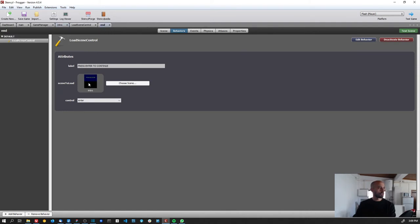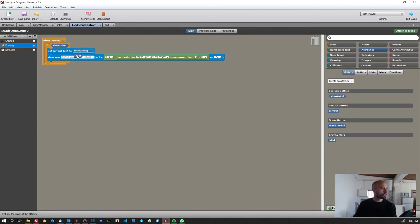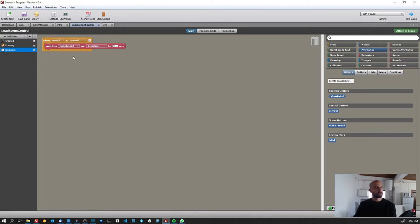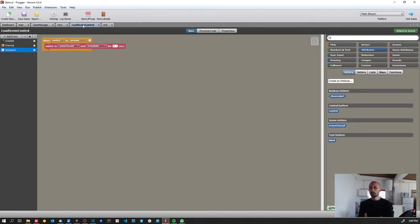The intro has 'press enter to start' and the end scene has 'press enter to continue,' and the scene to load is configured accordingly. It wasn't working because I wasn't using the attributes — I needed to change the label and keyboard attributes to use the control attribute, which is 'enter,' and the scene to load attribute.